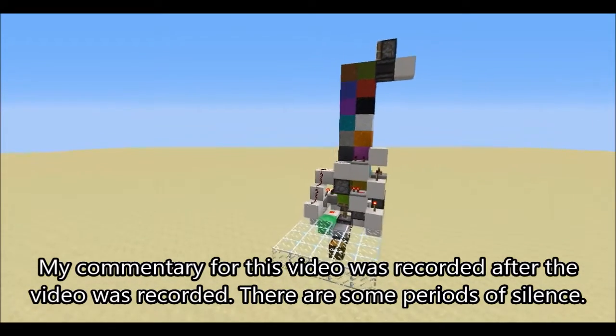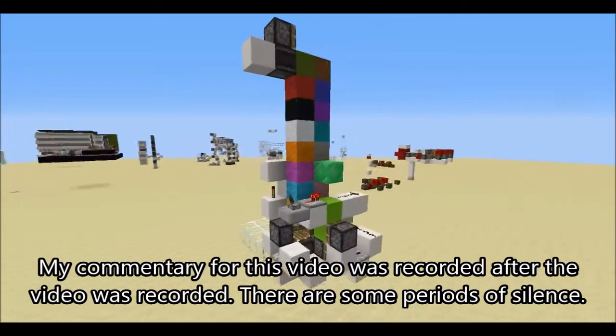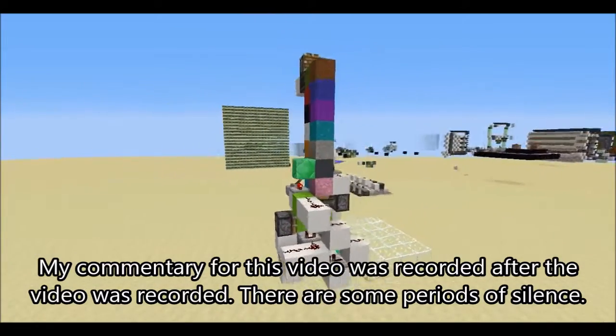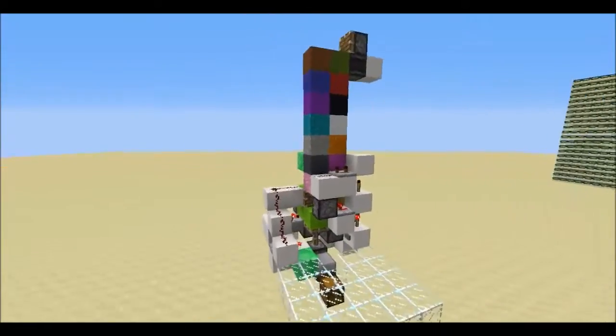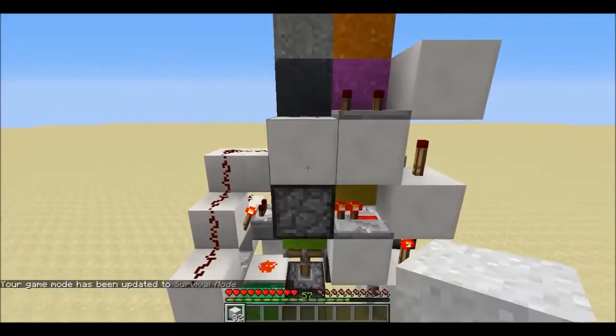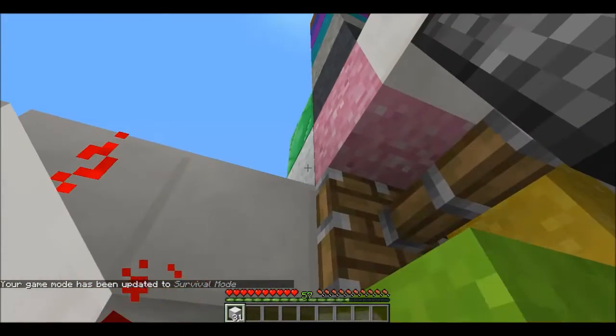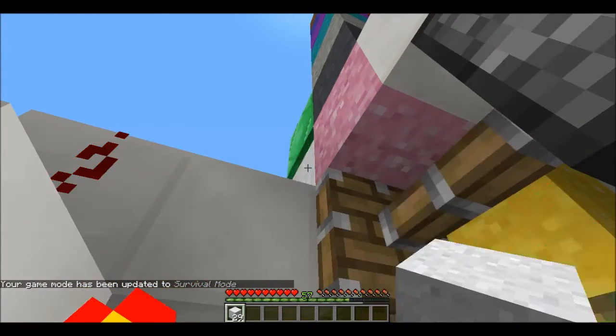Hey guys, this is Emerald Fire. Today I have for you a concrete color changer. It automatically changes the color of concrete that you put in into any other color, using a glitch in the game where fallen concrete blocks will take the data value of whatever concrete block is currently in that position, even if it's not the same concrete block that was originally there.